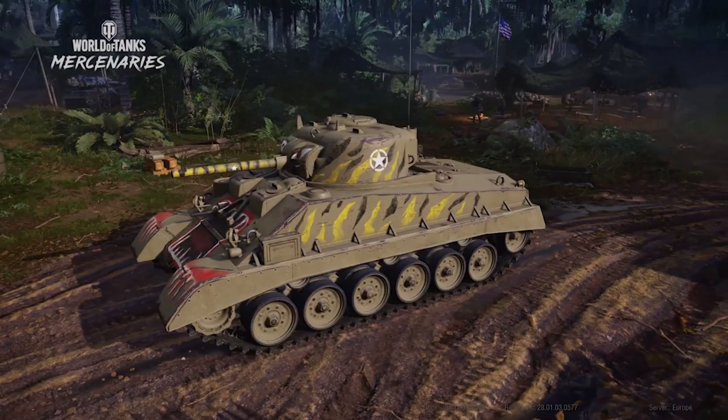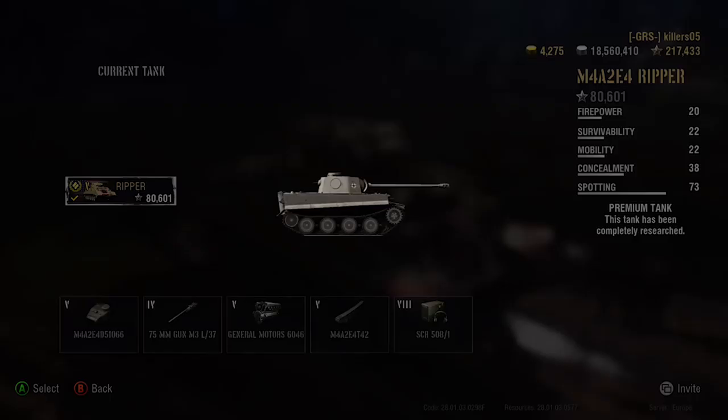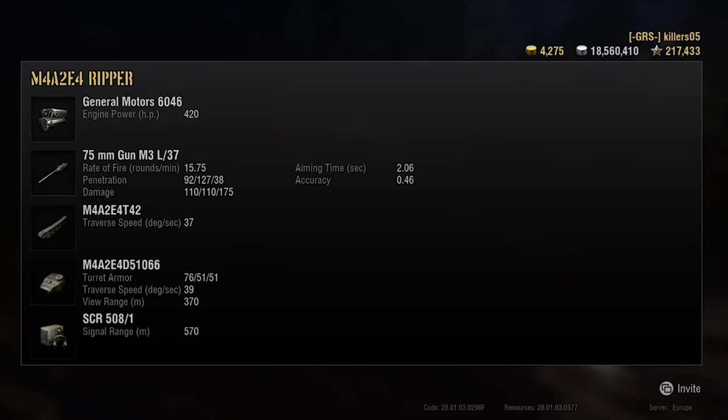So it's got the M3 Lee gun on it — let's look at that engine: General Motors engine, 420 brake horsepower. That is the 75mm gun off a stock M4, or the same gun as on a fully upgraded M3 Lee at tier 3. We've got 92 penetration for 110 damage, 127 pen maximum for a premium round for the same 110 damage. Not very bothered with the HE rounds.